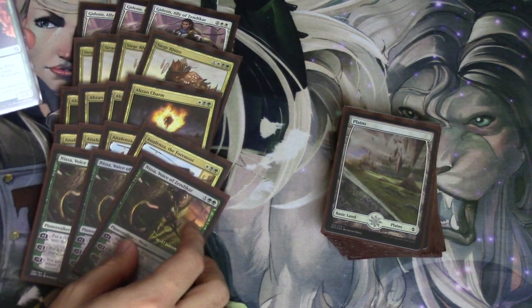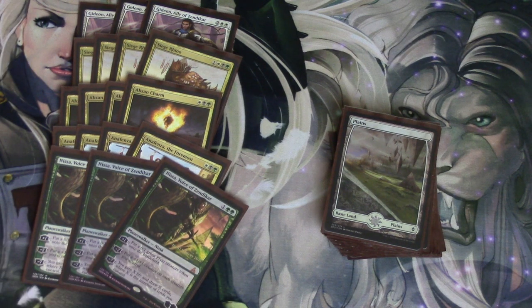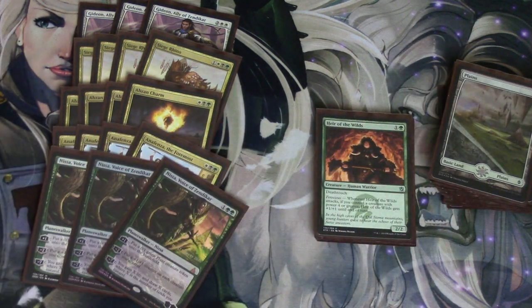One card I want to talk a little bit more about is Nissa. Nissa is a card that when I originally played her, I was not impressed by her ability. The plant token was not impressive, her minus two was not impressive. But the more I played with her, the better she got.